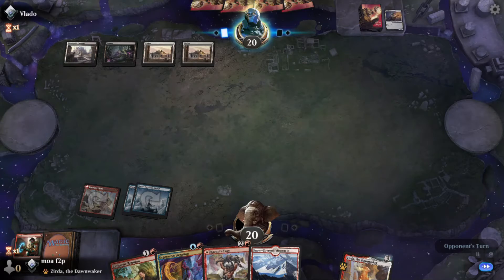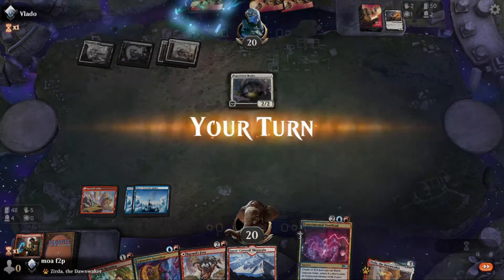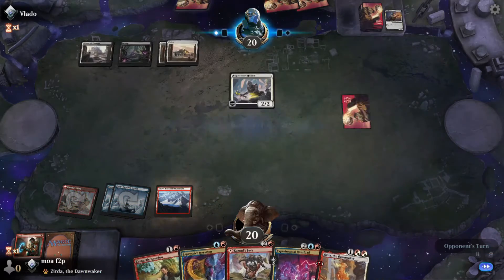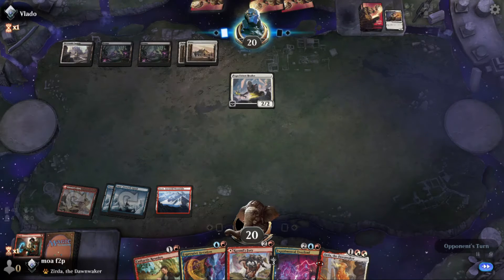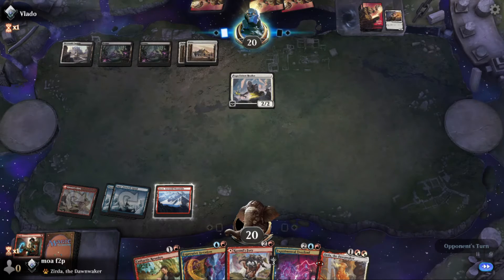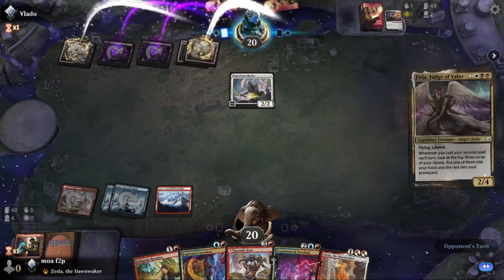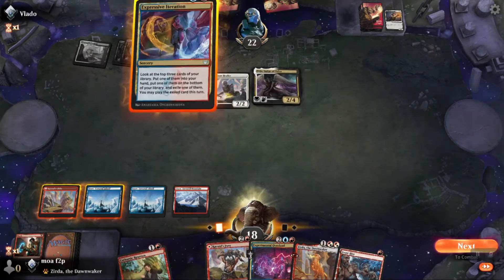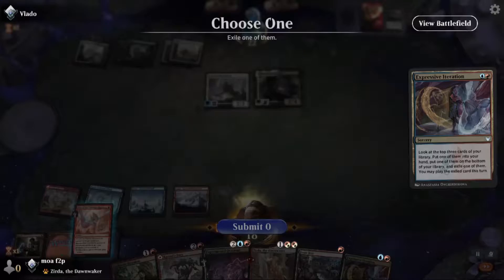Pretty interesting to see, depending on what I draw, if I play Reunion here or just Iteration. Iteration is probably fine depending on what they play also. I guess I'm setting up for Reunion because I play Zerda with the intent of discarding it. They play a four-drop — I wonder if it's that flying haste lifelink guy. Pretty sure that may be a cleric. I found the Blitz of the Thunder Raptor I need.